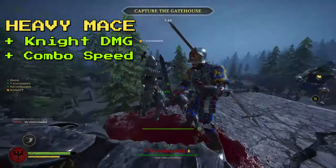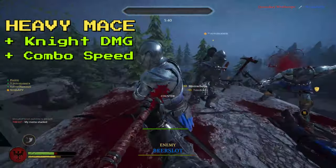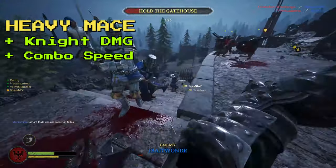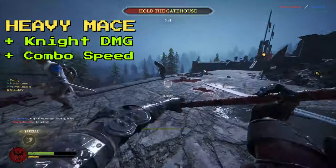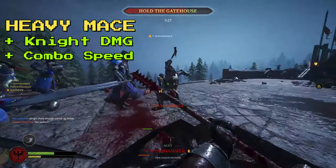Where the heavy mace shines is it's a bit faster than the two-handed hammer, and it can string together combinations of attacks in a very fluid manner. One of my favorite things to do with the heavy mace is after a successful hit, keeping my initiative and chaining multiple overheads together — this will absolutely decimate gamblers and unaware players.